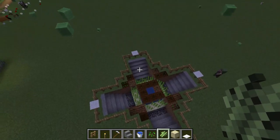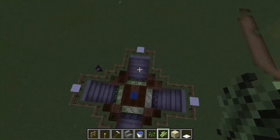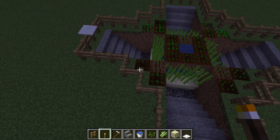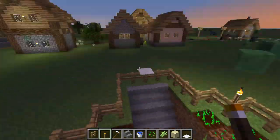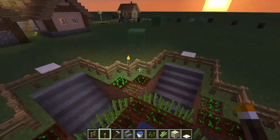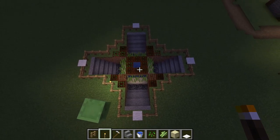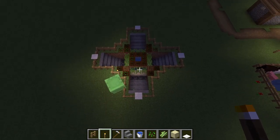Yeah, that is how you build the Red Cross Farm that I made up. Oh yeah, and you can't forget about the torches — I'd place them in every corner, like there, there, there, there, and on these corners, because mobs spawn inside and outside and you don't want that. So yeah, that's how you do the Red Cross Farm — made by me. If you use this in any video, give me credit.